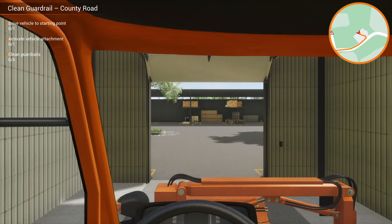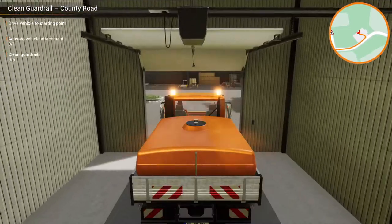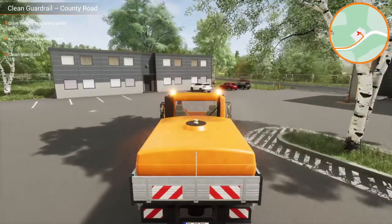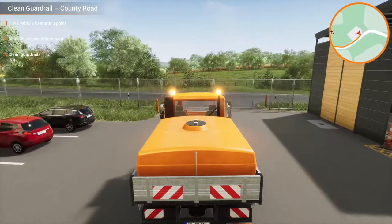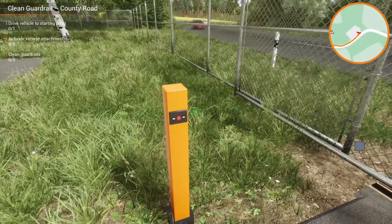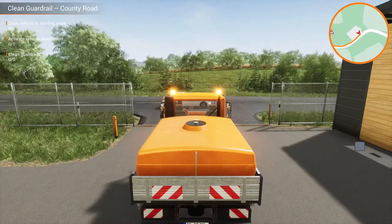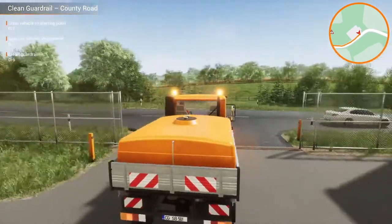No need to pick anything up for this mission, we can drive straight to where we need to be. It's like we've got a big tank of water there on the back that we use for the washing. We need to jump out of course and just open the gates.